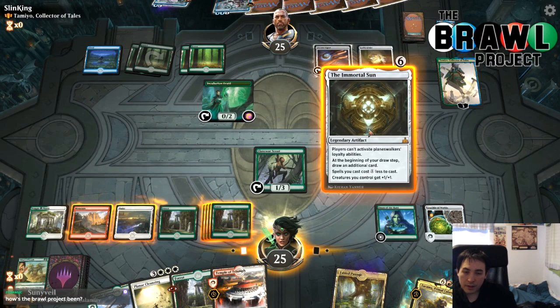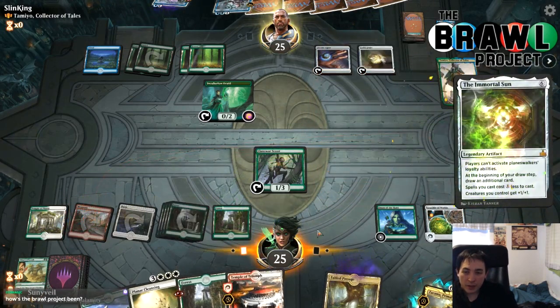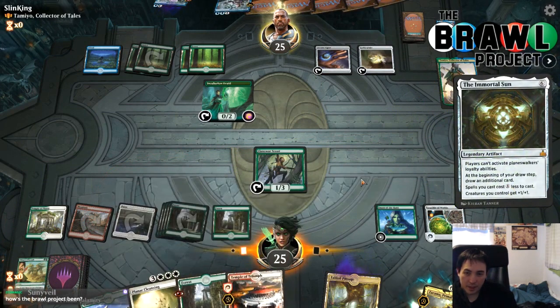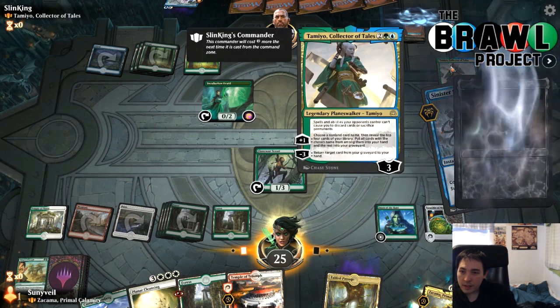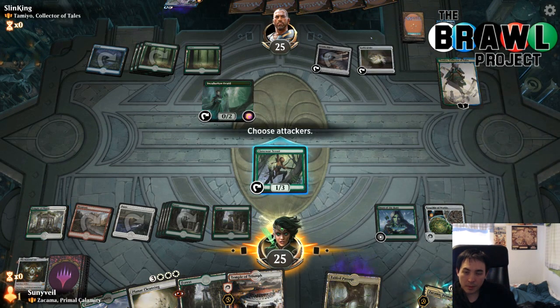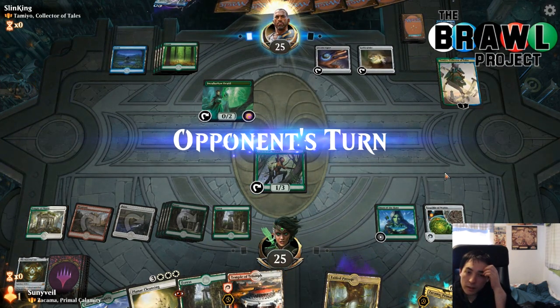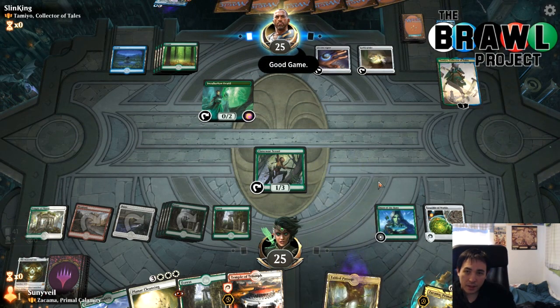We can counter their spell, but not much else I can do — let's play the Immortal Sun. It was going to get swept up by Planar Cleansing anyway. They play something like 'counter unless you pay three' — I can actually pay three. Sinister Sabotage, that's what I expected. I can get back the Sinister Sabotage but the Cameo has to give itself up. But we're where we want to be: playing two lands a turn and getting all the basics out of our deck with Fabled Passage.